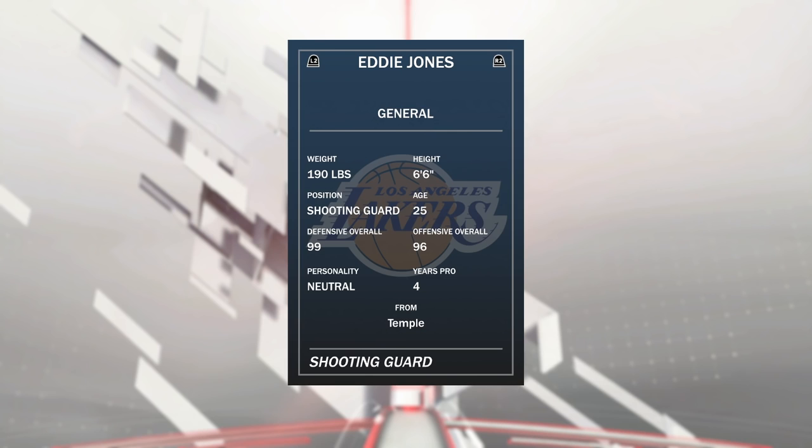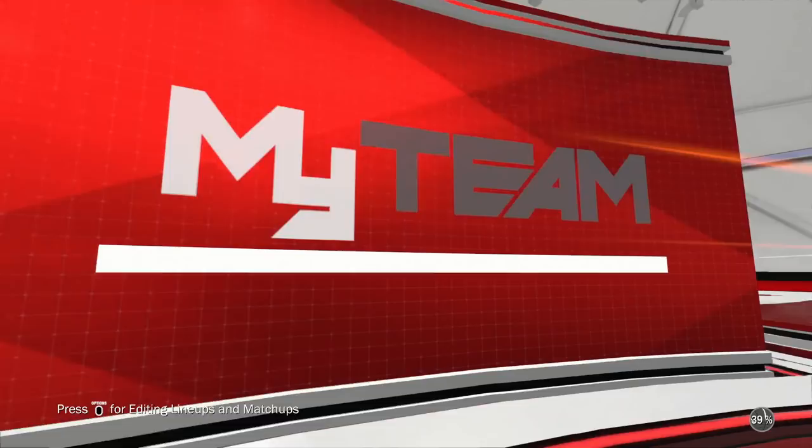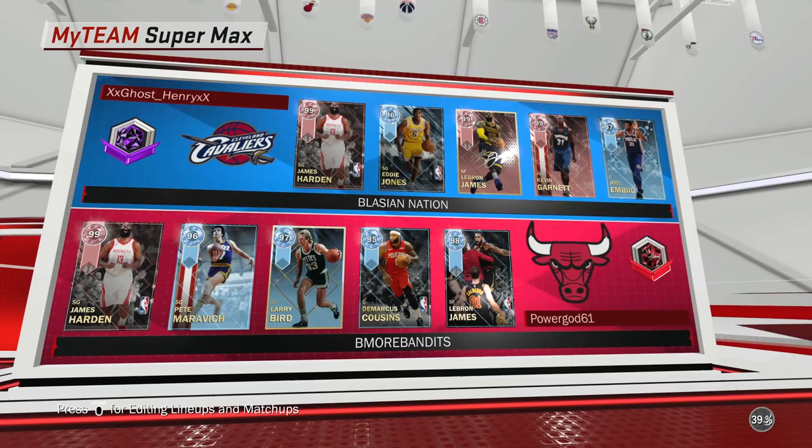Enough talk — you guys want to see some gameplay. Without further ado, let's hop into a game and see just what this Diamond Eddie Jones has got. We're up against Harden, Pete Maravich, Larry Bird, DeMarcus Cousins, and LeBron at center.